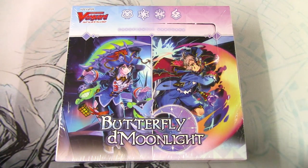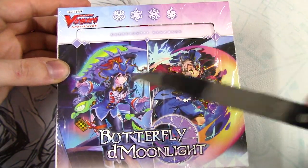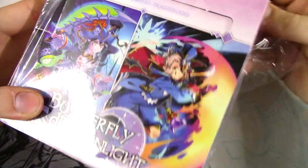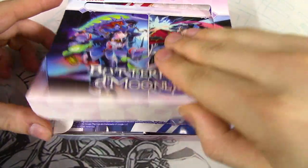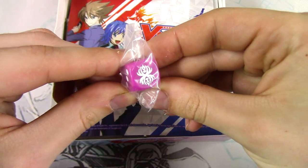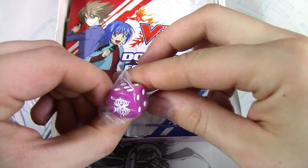Let's jump right into the unboxing. Today's special tool to open this box is a knife. Can you say knife? We got the plastic off, pop it open. Our special die — we got Dark Irregulars. Very cool. It seems like this is a very consistent thing that I'm liking so far, getting these clan dice. Please, Lord, let me get the gold palette die from a box — I just want one.